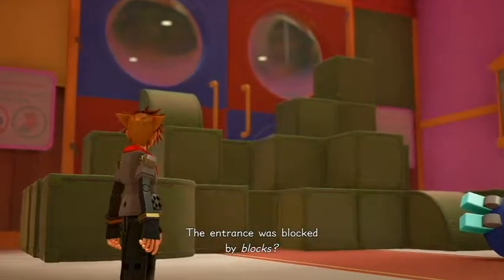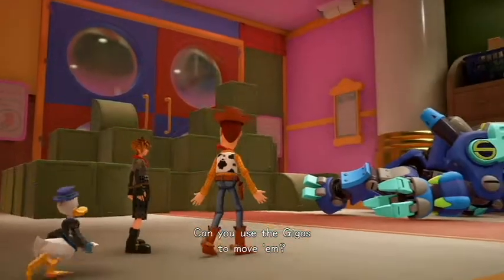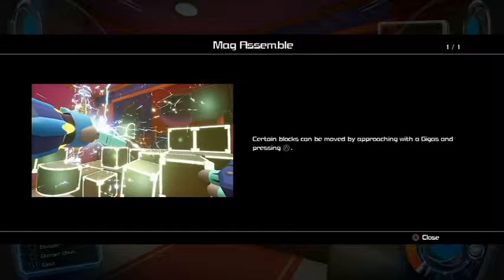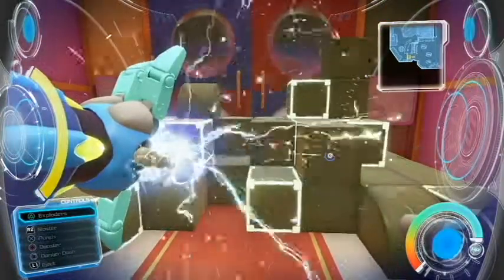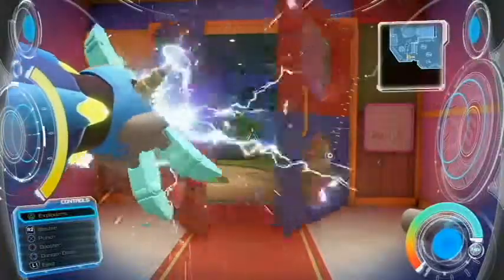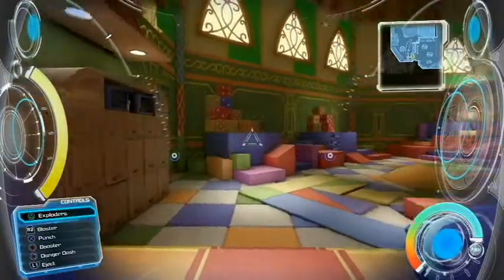The entrance was blocked by blocks. Can you use the Gigas to move them? Oh sweet, maybe I'll try. Mag assembles — certain blocks can be moved by approaching with a Gigas and pressing triangle. Why are you just telling me this? So that means there are more of those in places, okay.